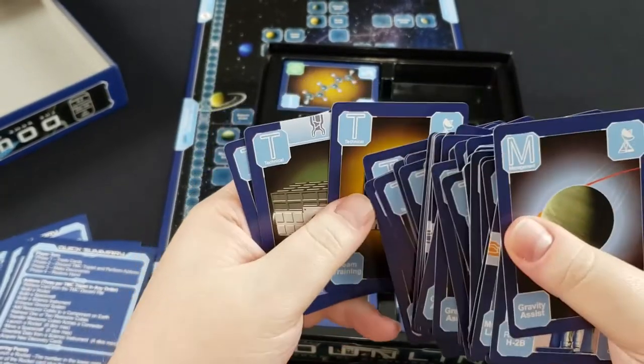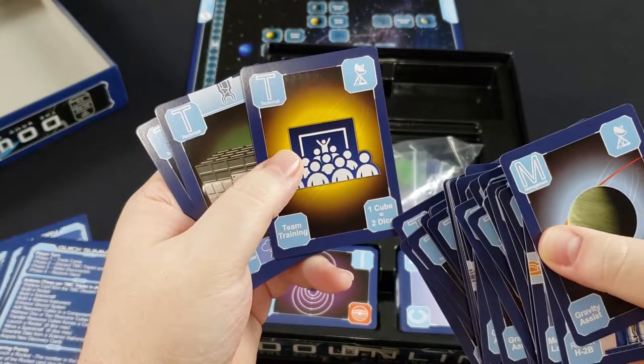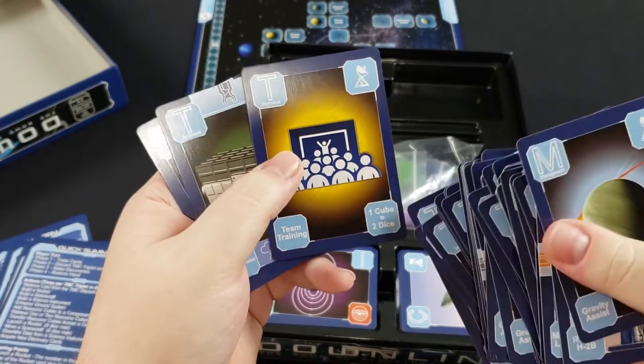For instance, if you didn't have to use a card as part of your set, you could use it to turn resources into dice. Cubes are resources in the game.